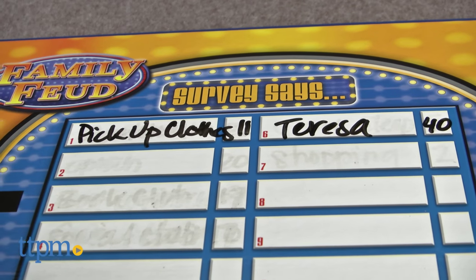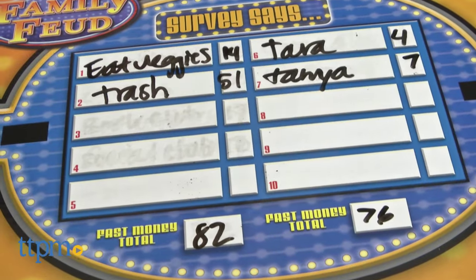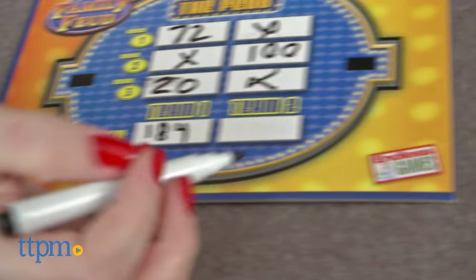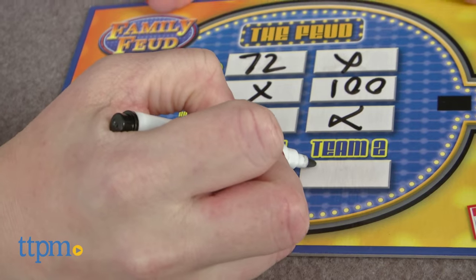After three feud rounds, it's time to play fast money. Unlike on the TV show, both teams get to play fast money. Two players from each team will both try to give the highest scoring survey answers to the same question. While one player answers, the second player must be in a separate room so as not to hear the answers. Both players' answers must be different. Total the point values for the given answers and add them to the point values from the feud rounds.